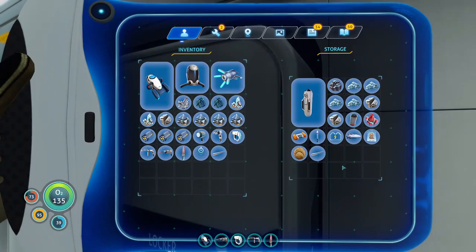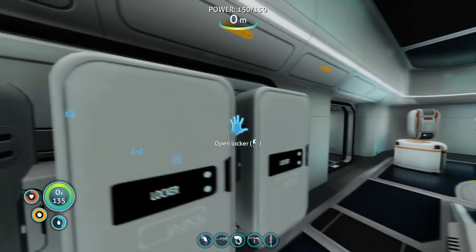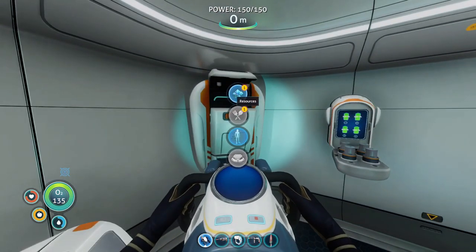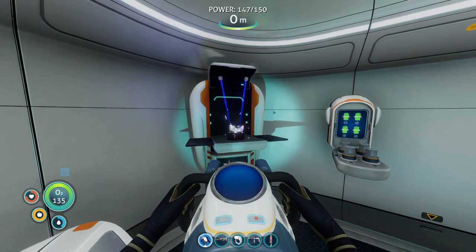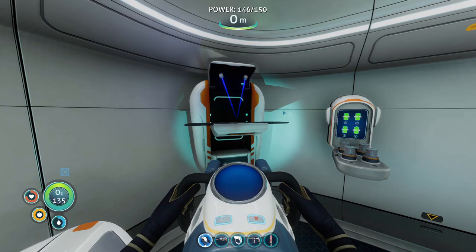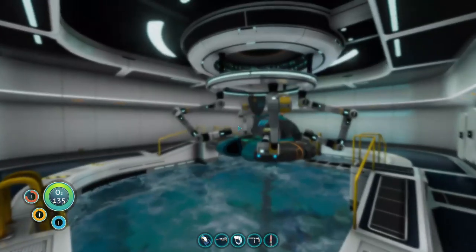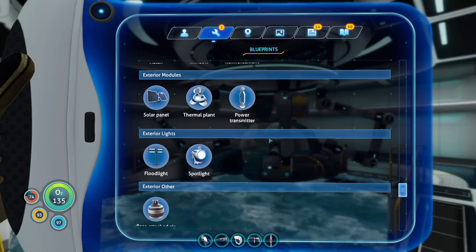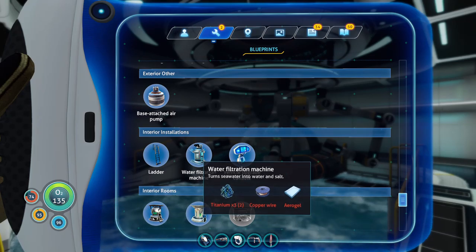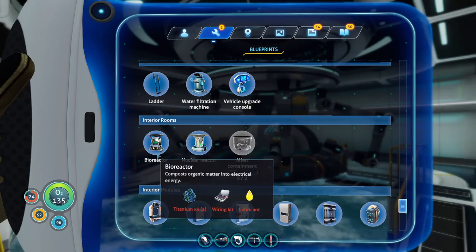It probably also wouldn't hurt to get some water. Let's go do that real fast. There we go — disinfected water. All right, what goes into a bioreactor? That is the last thing we actually need. Hmm, I don't know where to get aerogel from though. Titanium we have plenty of, so we just need a wiring kit and a lubricant.